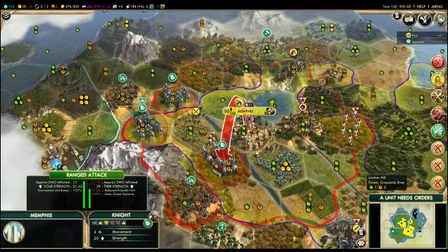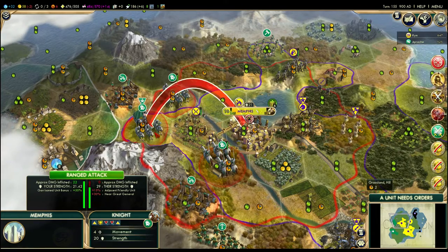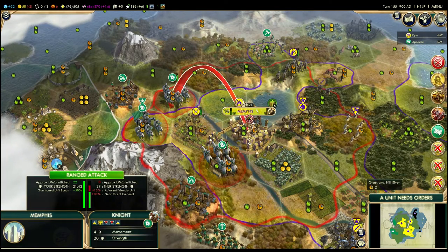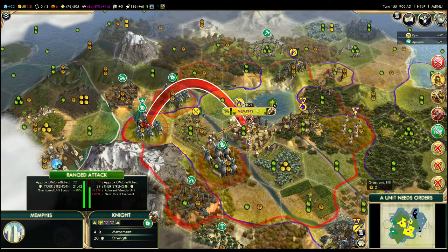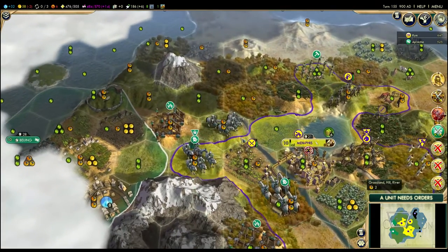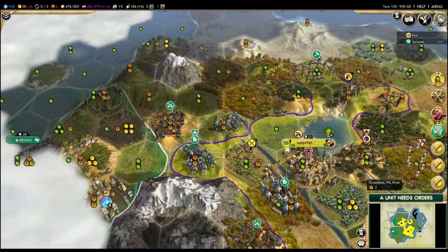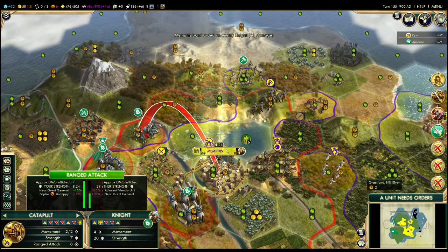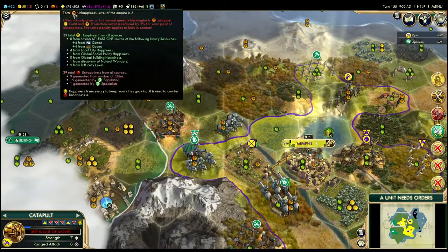I want to focus on weakening these guys. It partly depends on where they are — there's a lot of factors. I want to hit the weakest guy and just weaken him enough. I'd like to go after that spearman, but I don't think I can do enough damage to take it. I'm going to go after this guy instead. I just have to do as much damage per turn and hold out. This won't do nearly as much damage, partly because of this unhappiness here.